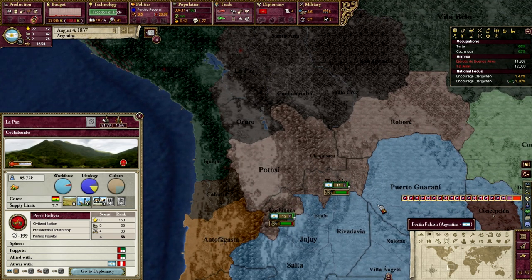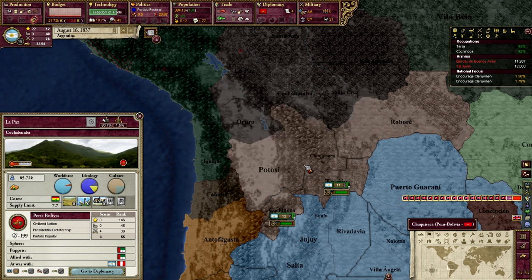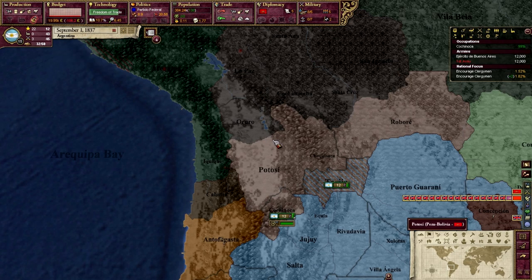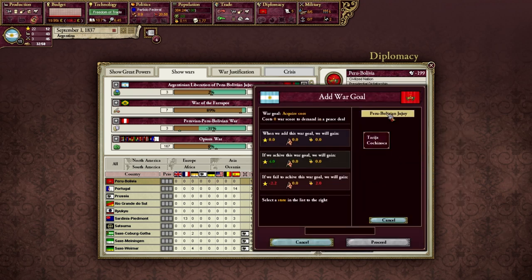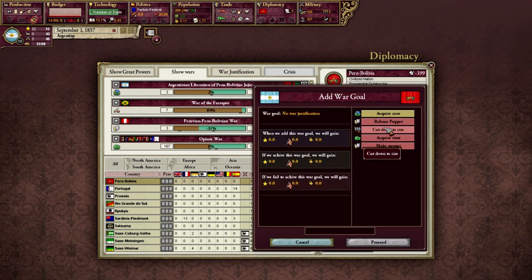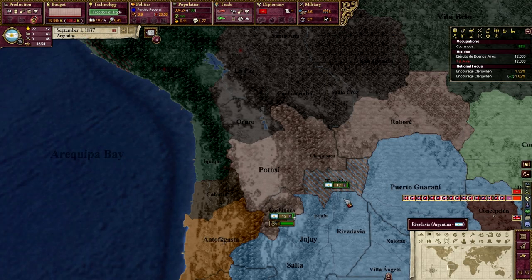I'm just going to slowly start moving into their space and keep my men right next to each other. If we make this war go on long enough, I believe we could probably sneak in another province or two. Acquire core - I'm already fighting for that, and I don't know why I would need another release puppet. Acquire state - they're all states. So I could not acquire any of this in this war - it's too much infamy.